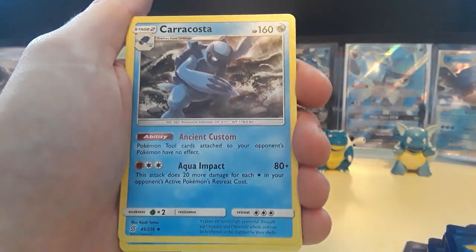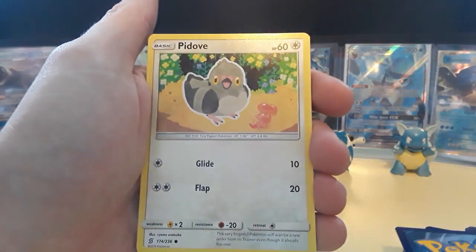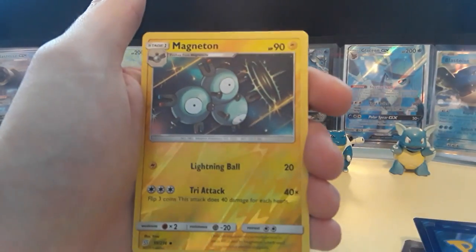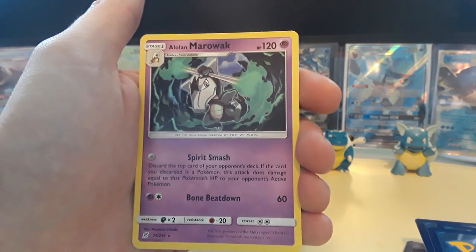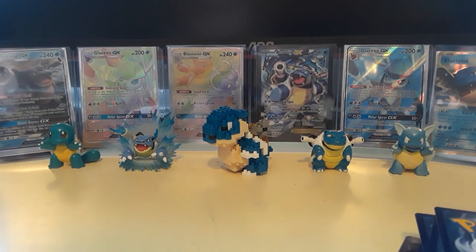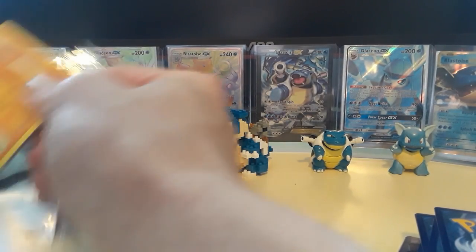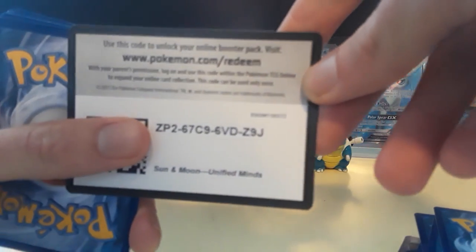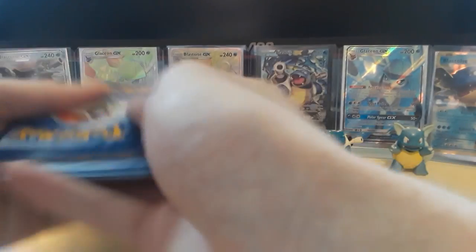So we have a Water Energy, Misty's Favor, Karrablast, Carracosta, Snorunt, Drilbur, Dwebble, Pidove, Aromatisse, Magneton for the reverse — a lot of Magnemites and Magnetons today — and then an Alolan Marowak for a non-holographic rare card. Gary, when are you going to start sending stuff to PSA? Are we just going to send at the same time? We need to figure that out, because then of course we'd have a PSA return video.